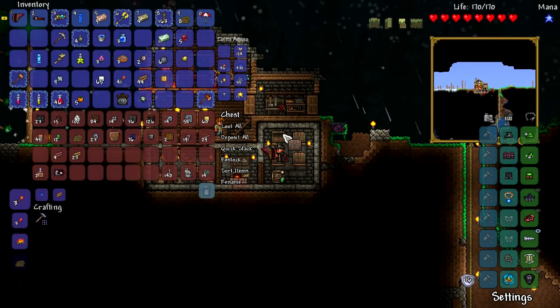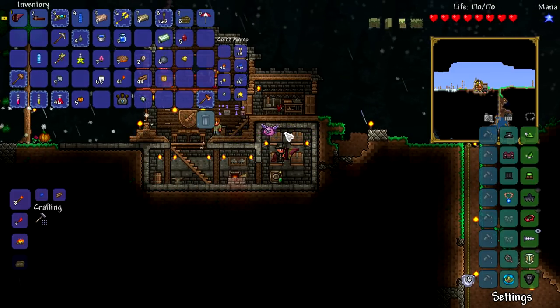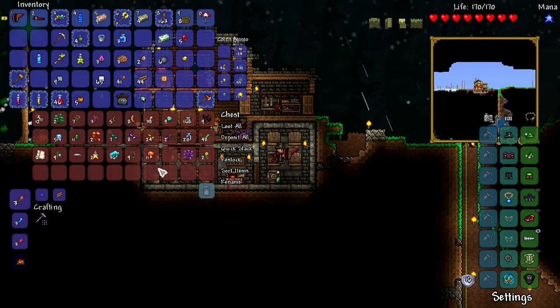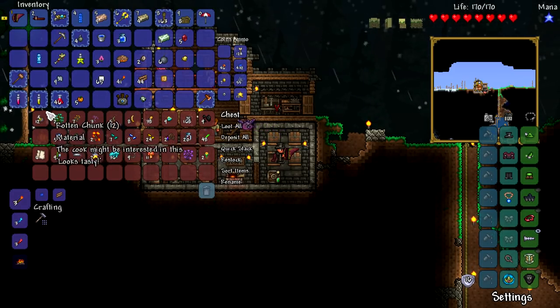Since it's nighttime — or I can't tell what time it is, I don't have a stopwatch or anything — we're going to do it anyway. I need my materials somewhere here. This is why I need the magic storage mod.